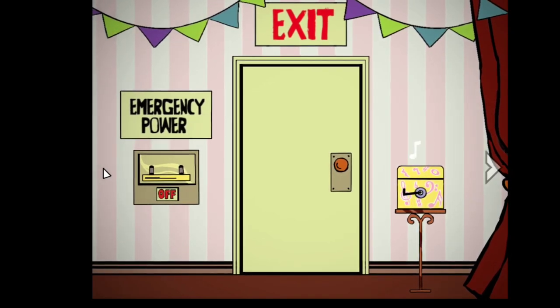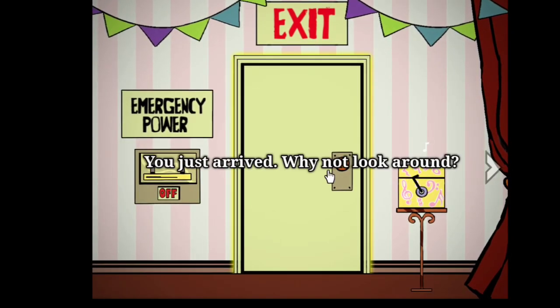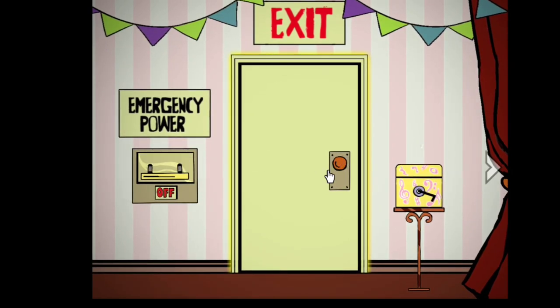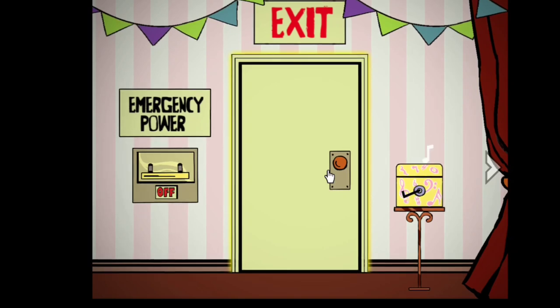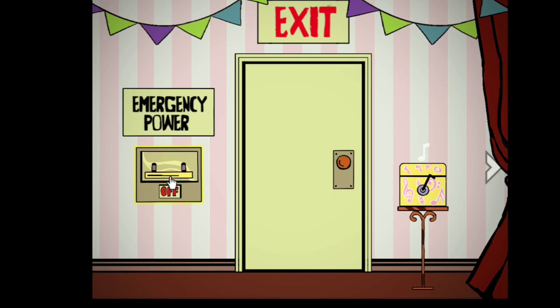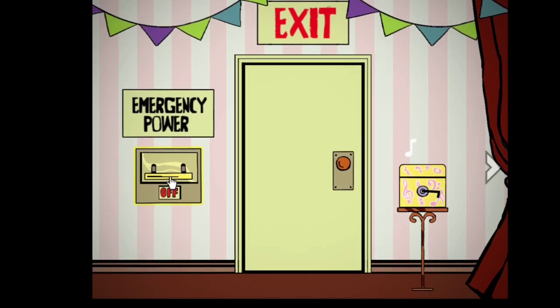Here we go, this is the exit room - obviously I can't do that yet. You've just arrived, why not look around? Okay, I will. This is the emergency power that the instructions notified me of. The lights are working fine, and here is the jack.